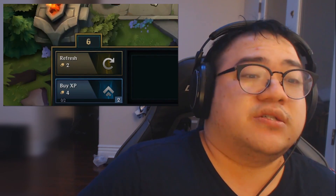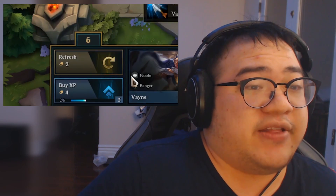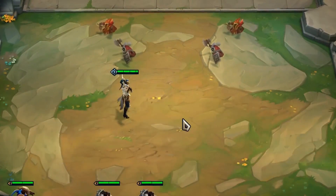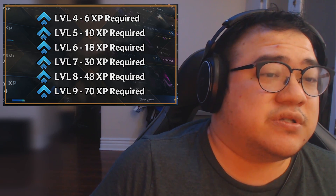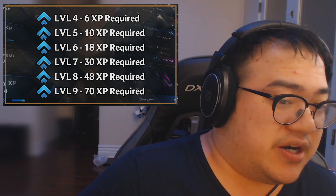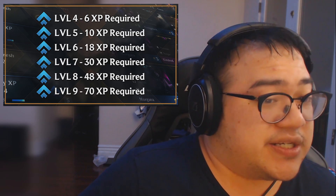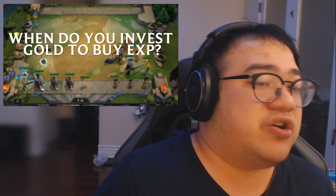Now let's talk about experience. You get two default experience per round, and four gold buys four experience. You start at level one, then two, then three — those are your creep rounds at the very beginning after the carousel. Then you progress through levels four, five, six, seven, eight, and nine. Level nine is very hard to reach; you usually end the game around seven or eight.